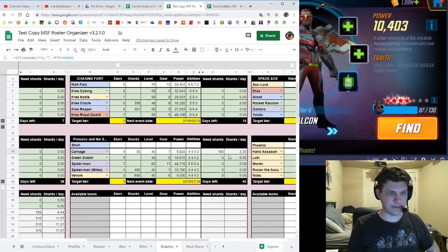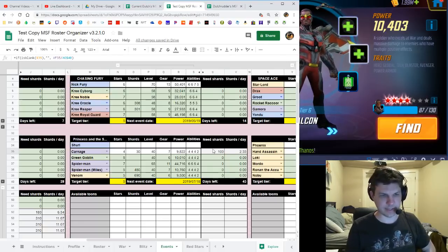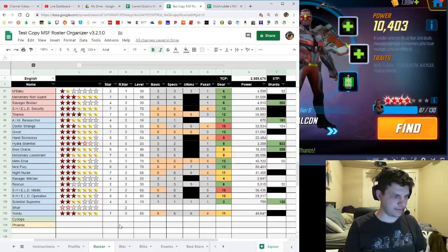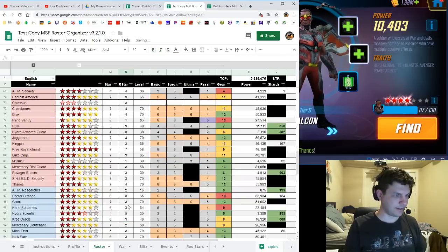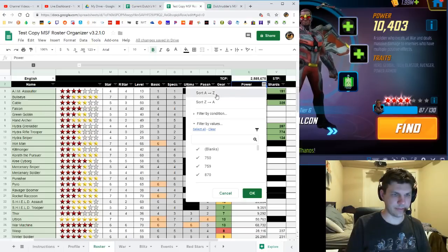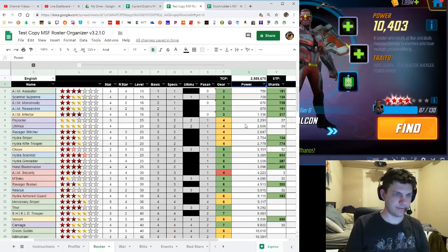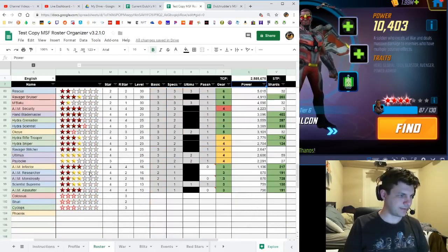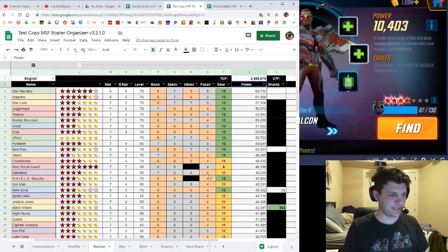That shard calculator is a really nice tool. For example, I need 100 Carnage shards, and for Shuri — probably an August event — I only need a few a day. But if you're only getting five or ten a week from the Alliance War shop that could take a while. I still need to update my roster a bit. You can also sort by power — Z to A — to keep your strongest characters at the top and ignore the lower-tier ones at the bottom.